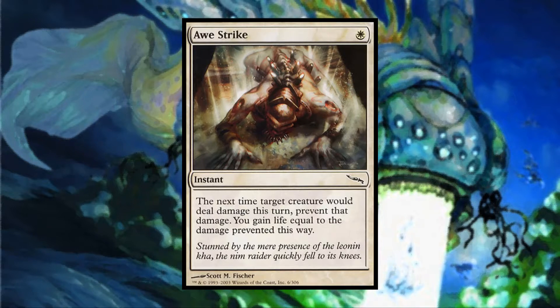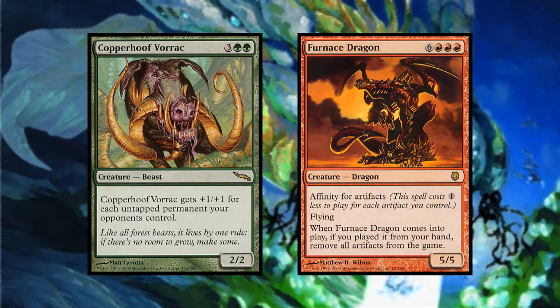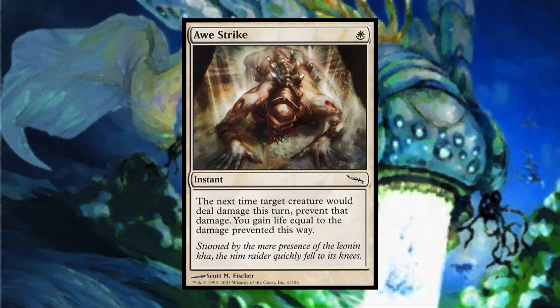As far as viability, Awestrike is far too narrow to make a strong enough impact on the game. During the competitive meta of its time, it could have potentially helped combat against cards like Copperhoof Vorach and Furnace Dragon. But it is a bandage that can only buy a couple of turns instead of dealing with the threat with more finality. In limited play, it at least makes a decent enough late pick card that will often be a combat trick that saves your creature while simultaneously dealing lethal damage to the opposing creature and gaining you life in the process.